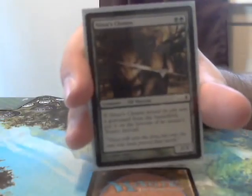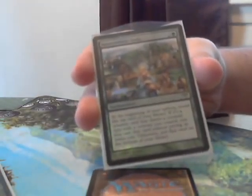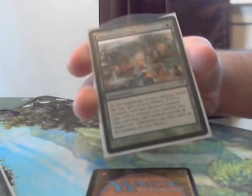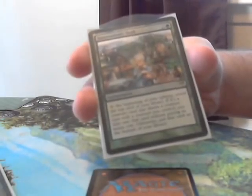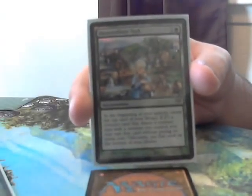Here's the copy of Nissa's Chosen just in case you don't know what it looks like. Now we have Descendant's Path, a new card from Avacyn Restored. It costs 3 and basically lets you cheat creatures into play — at the beginning of your upkeep, you reveal the top card of your library, and if it's a creature card that shares a creature type with a creature you control, you may cast that card without paying its mana cost. It's important to note that if you reveal an elf card during your upkeep and cast it, you still get to draw a card.